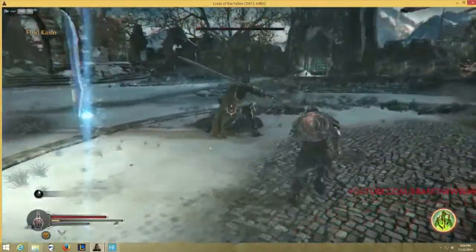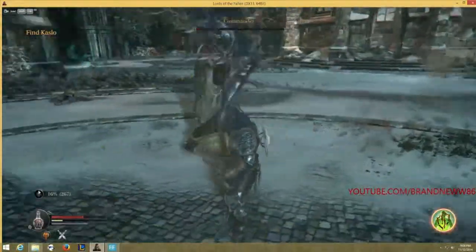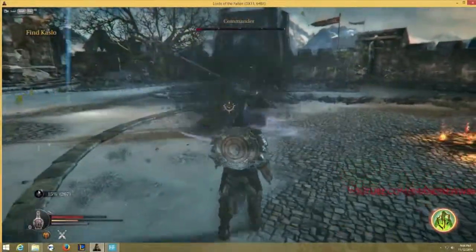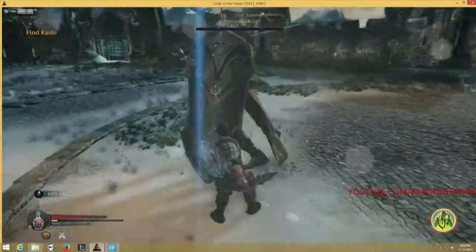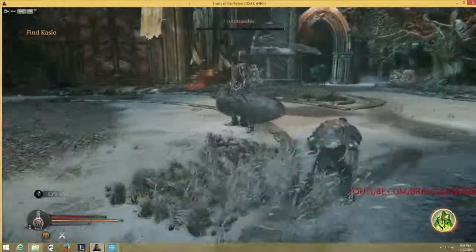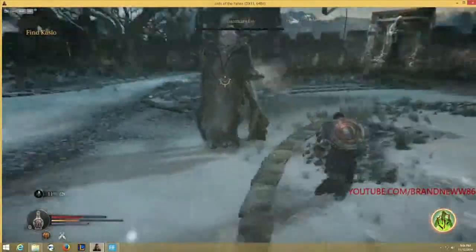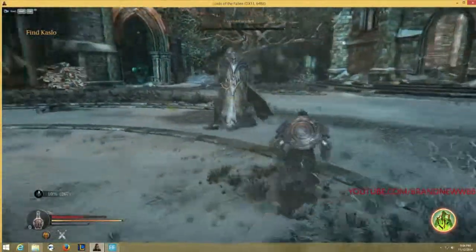When he takes a step back and then a step forward, that means he's going to slam his shield into the ground. The faster you can prepare for that, the more attacks you can get in. Try to get behind him when he's going to do it, because you can't hit him from the front — his shield blocks a big portion of him.